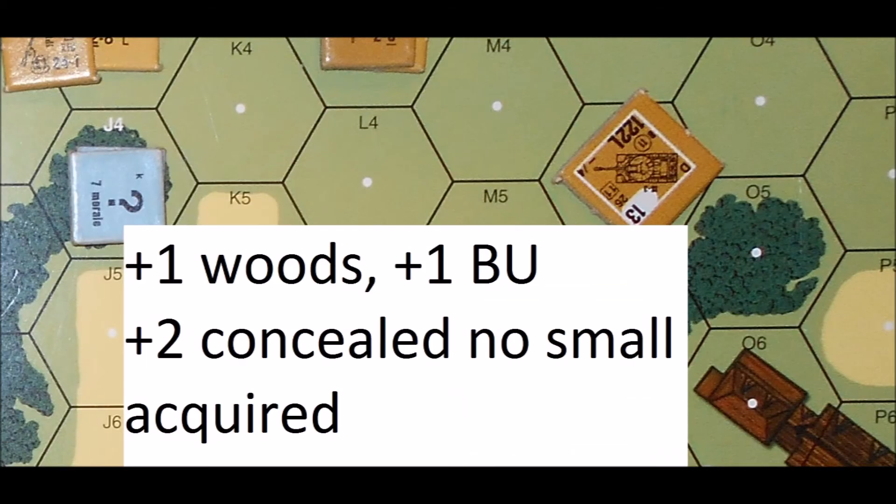Now let's conceal the 4-6-7. The total DRMs are plus 1 buttoned up, plus 1 for the woods, and plus 2 for being concealed. Assuming the 6 was the to-hit roll again, the tank now misses. Furthermore, the tank cannot acquire the squad because concealment counters can only be acquired with area fire. The next time the tank fires, it will still need a 4 to hit. If it does hit them, then the effects are not halved and the squad would get hit on the 24 firepower column with no modifier.